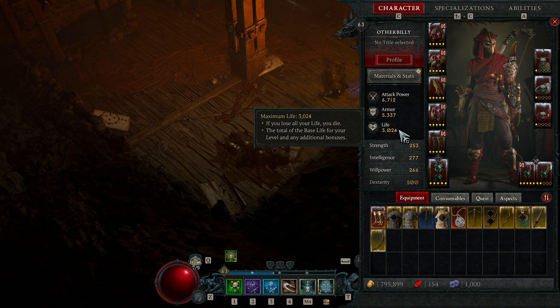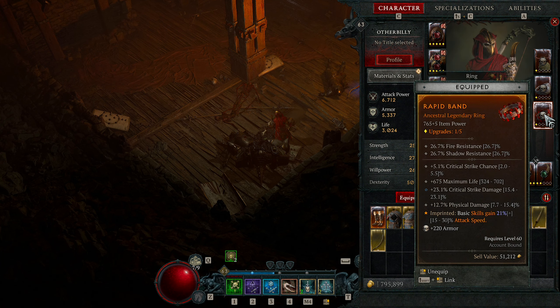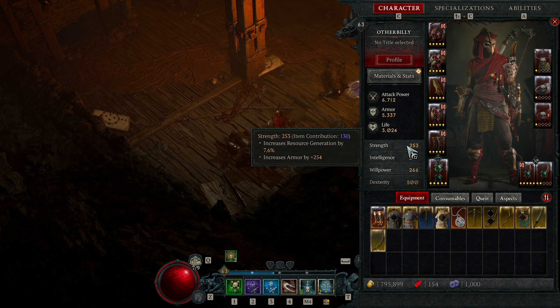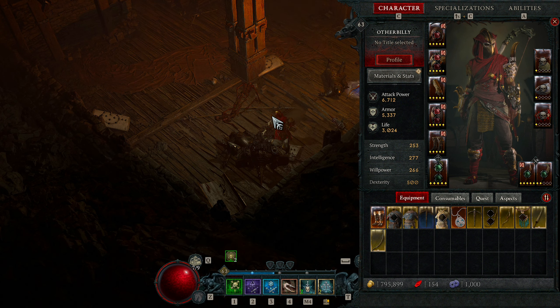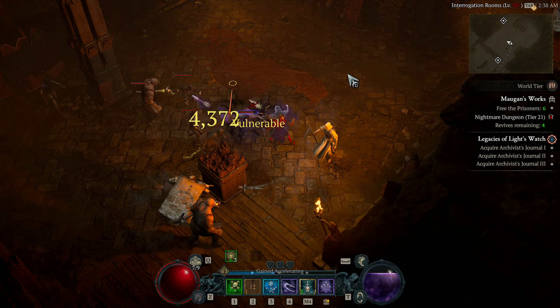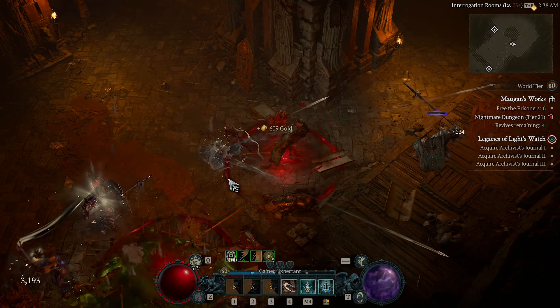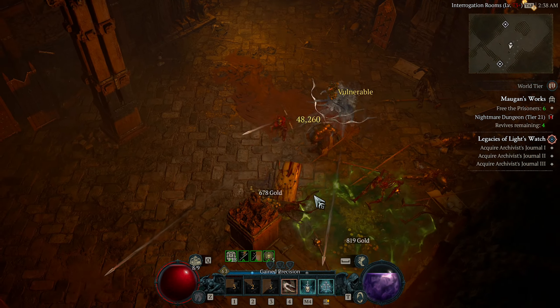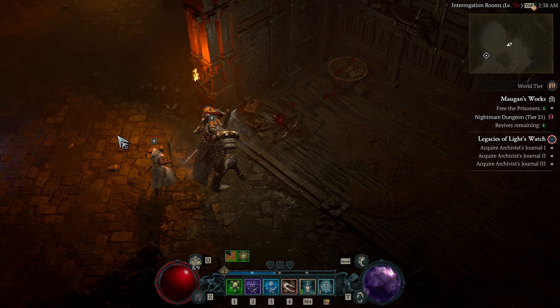For gems I focus on Emeralds because they add critical strike damage to vulnerable enemies — which is always relevant. On armor pieces I use Rubies for extra percentage max life since Rogues are generally squishy, and that's helped with survivability. Skulls are socketed for extra armor — at level 63 I've got 5,337 armor on this Rogue, making the character pretty tanky despite the class reputation.